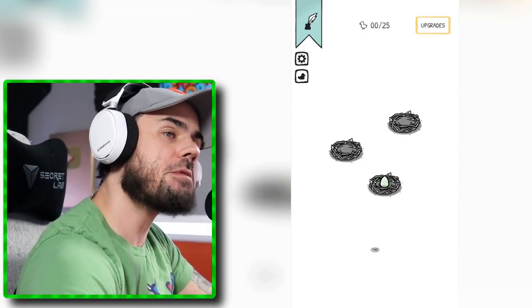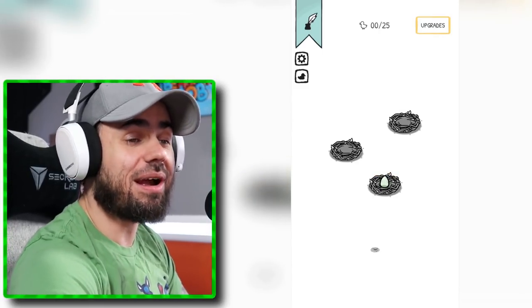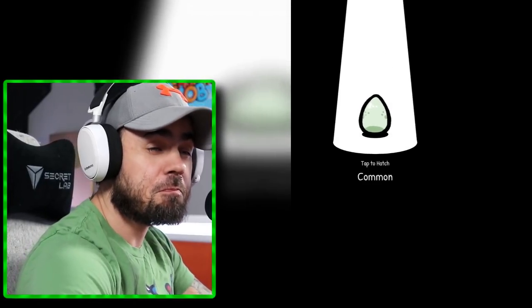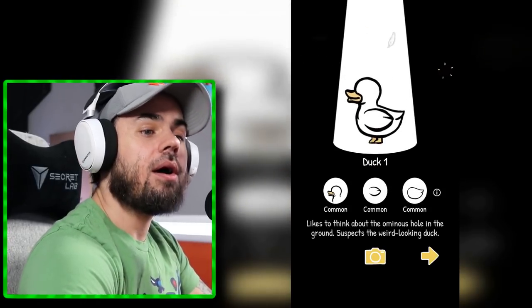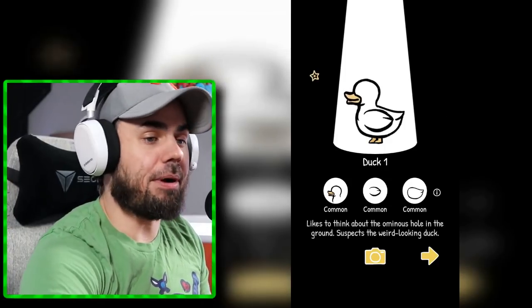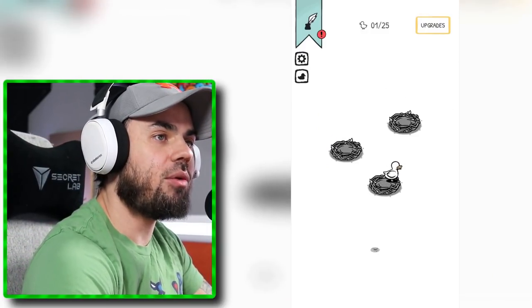Now, is that the truth? Well, you know, it has ducks. You can see there's an egg here. I'm going to tap this egg and hatch it. Now, what you're seeing here is a duck. Nothing crazy about it yet. However, things are going to get pretty weird as we continue hatching new ones.